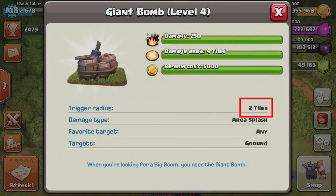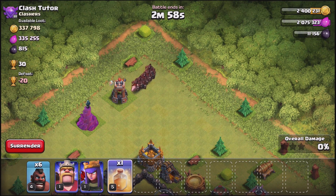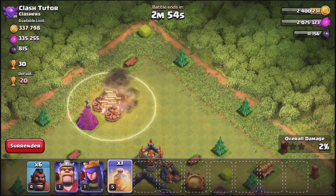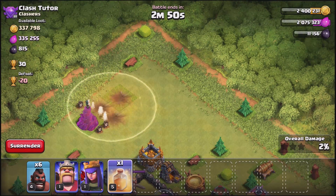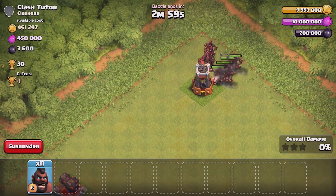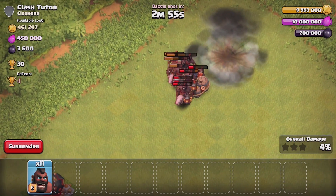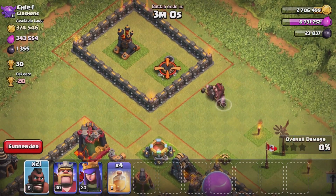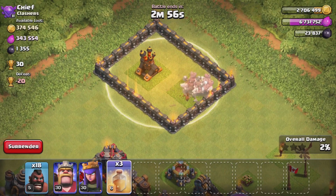If any unit gets within 2 tiles of a giant bomb, it's going to set it off. The bomb under the bomb tower and the giant bomb have similar components and do similar area damage. The first bomb tower is available at Town Hall 8 and essentially gives that Town Hall 8 an additional visible giant bomb. Giant bombs take up a 2x2 space on the map, allowing them to be placed in many inconspicuous spots.